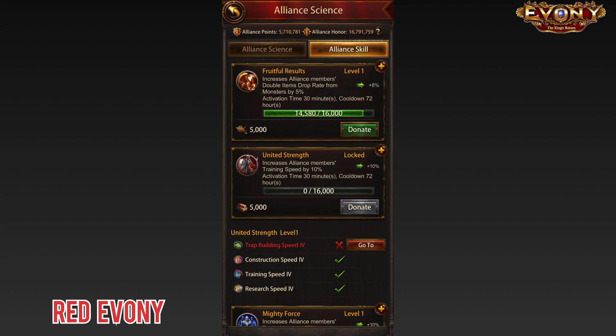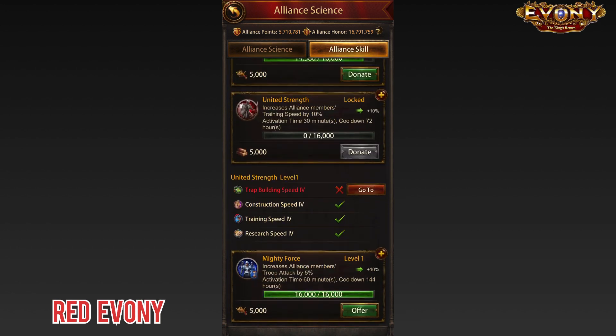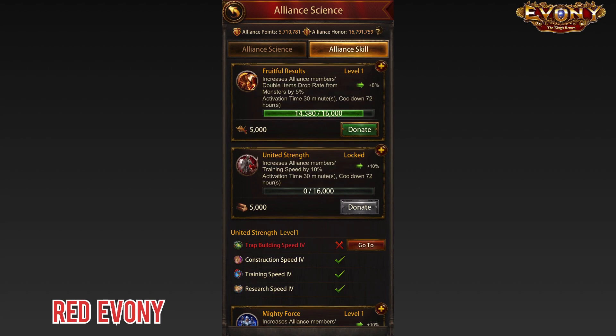When you go to the Alliance skill, you get this new menu available to you. You have different skills available: Fruitful Results, which gives increased double drop on bosses; United Strength, which increases training speed; and Mighty Force, which increases troop attack. These are the three that my Alliance has available, and each of these has levels — they start off at level one and go up to level three.